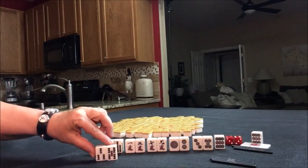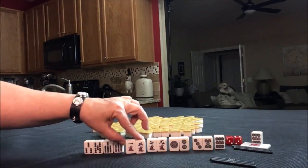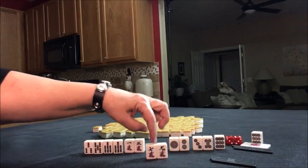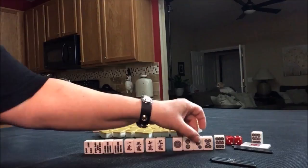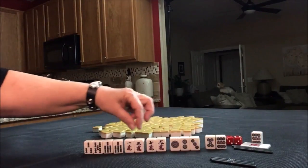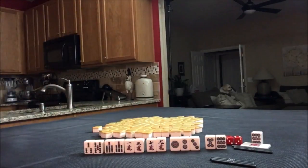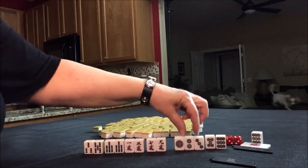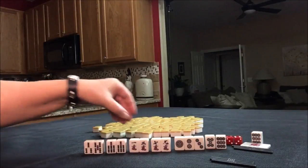Right now they are all closed waits or edge waits, which are weak. We need to try to strengthen these by drawing better number tiles. Here's a closed wait — we need a four bam. Here's a closed wait — we need a two crack. Here's a closed wait — we need the eight crack. Here's an edge wait — we need a three dot. Or we could just use that and discard those two: one, two, three, four, five blocks. That's better — a little more hopeful.